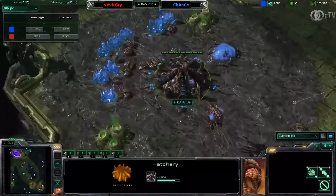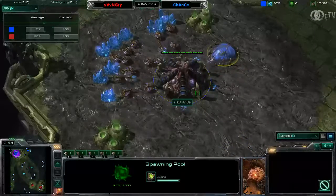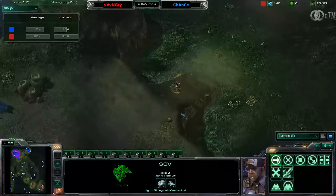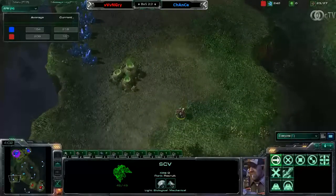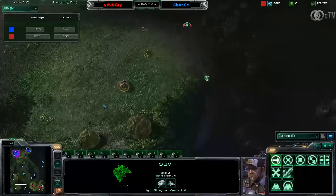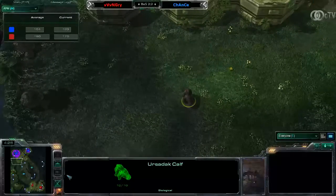It looks like Jungle Basin was one of those 5 maps, and that's why we see a ZVT on it right now. ZVT on Jungle Basin is still better than ZVT on Steps of War. I'm also a little disappointed that we see the old version of Jungle Basin, not the new version with the gold mineral expansion added in this area, or the gold mineral expansion added in that area as well.